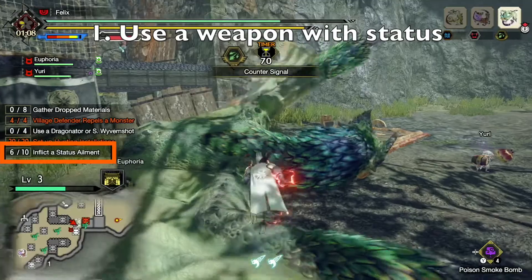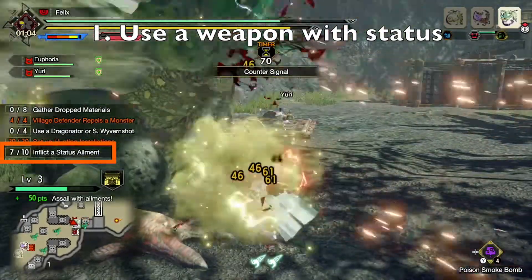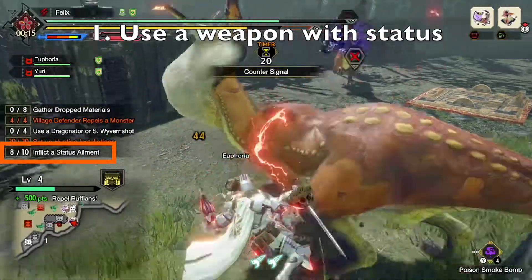The first way is to simply bring a weapon that can inflict status. Whether it is a pair of dual blades or a light bowgun, bringing a weapon that can also inflict status will allow you to meet the objective with the least amount of work.